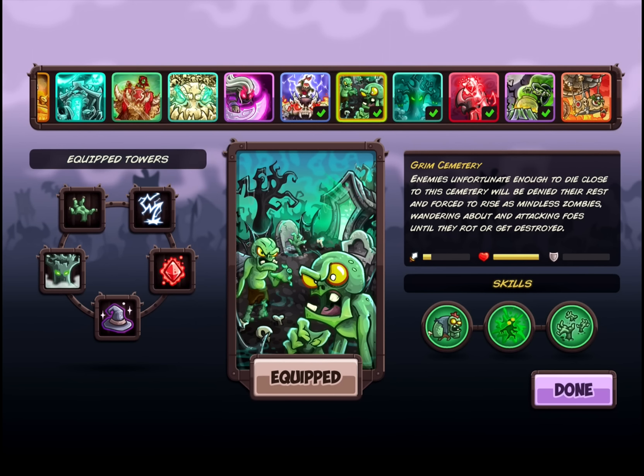We got no armor at all. What does that really mean though? It means the health is high because we have so many zombies coming up and they have the ability to stall a lot — that's really all we got. The armor is zero because we don't have any armor on our zombies. They don't have any, they're not wearing any clothes. Well, I guess they're wearing shorts out there.